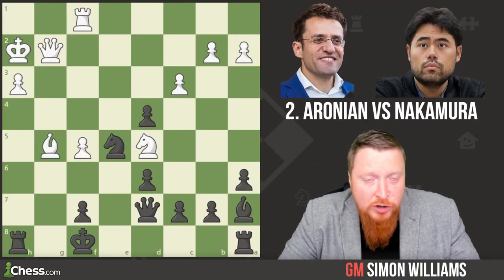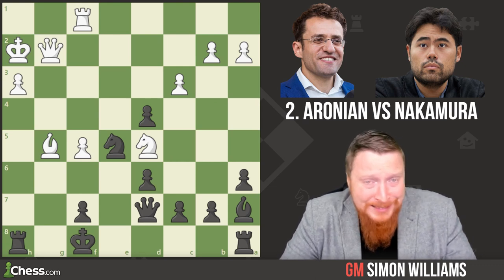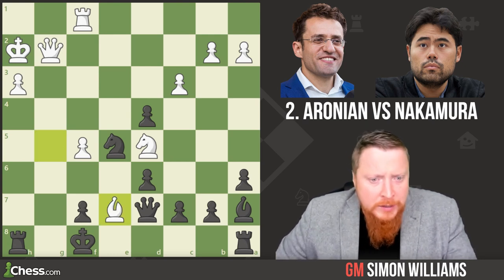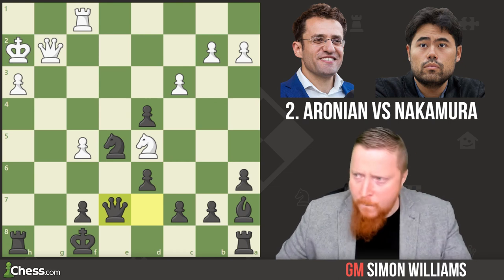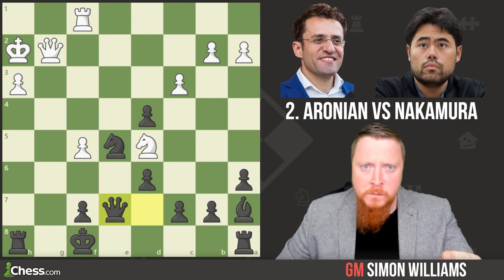This next one was taken from the Speed Chess Challenge on chess.com. We have the very talented Aronian with the white pieces against Hikaru — and it's only a five-minute game, making the next moves even more stunning. Bishop e7 was Aronian's idea to keep attacking the black king, and it does look like the black king is under some danger here, but look how Hikaru turns the position around. Queen takes e7!